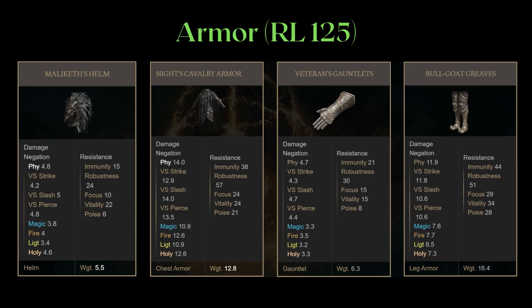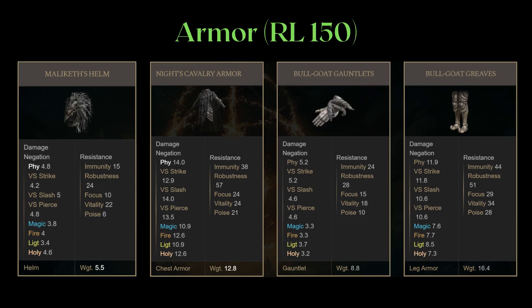Quickly going through the armor. At RL125, I'm using Maleketh's helm and Knight Cavalry's armor. I swapped to Veteran's Gauntlet and Bullgold's Greaves for enough poise to reach 61 poise, keeping my 2 main fashion pieces. At RL150, I traded the Veteran's Gauntlet for Bullgold's Gauntlet because I have extra points for Endurance for a bit more defensive stats.